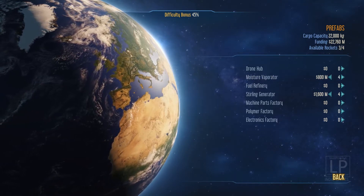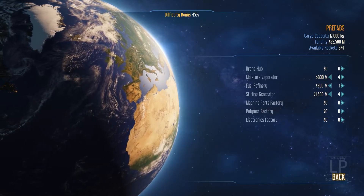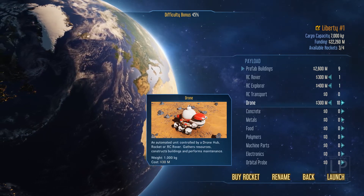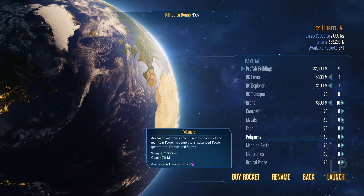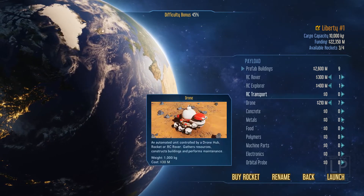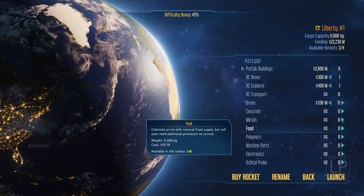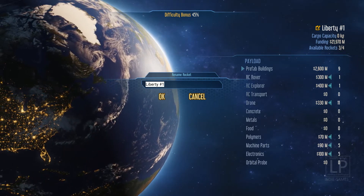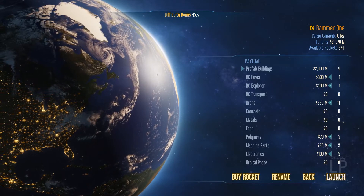I'm going to hook up some moisture vaporators — four of those should be pretty good. We definitely want a fuel refinery. Let's bring a few more drones — let's do ten. I don't think I shorted myself on much of anything. Let's take one of each — polymers, machine parts, and electronics. The first rocket was named Tater One; we're going to call this one Bammer One. These are named after my friends' kids' nicknames. Here you go, Jackspur — that one's for you. Bammer One, take off for Mars!